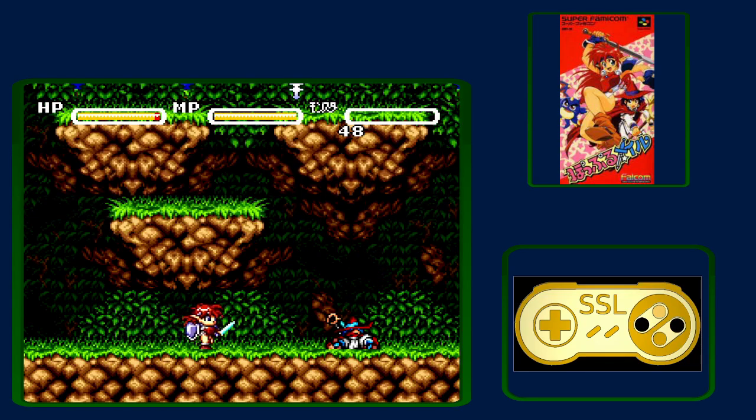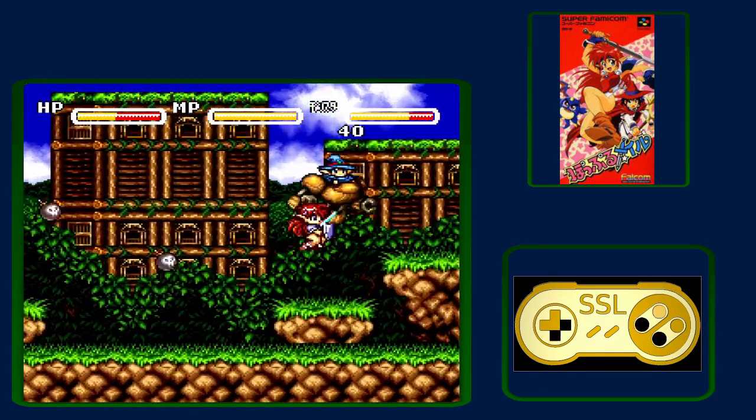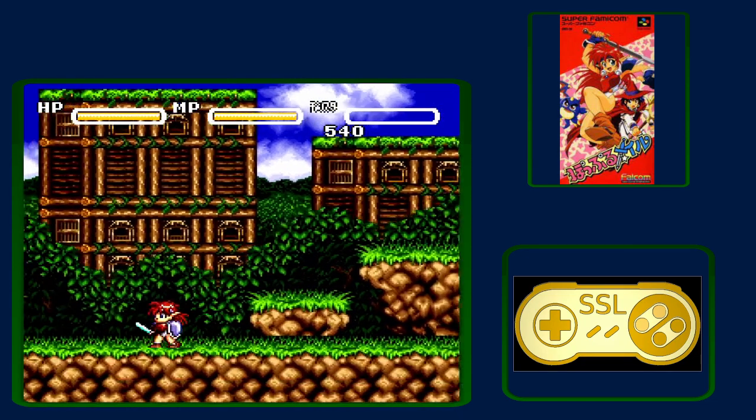Coming up on the first boss, you'll see Tat — soon to be a character of ours — but he gets beat up. So we're going to move to the right: jump, attack, down, jump, attack, down, attack, attack, then do a crouch attack and move into the left. That is the fastest way I've found. You'll see that fight again, and you'll see what can go wrong as well.